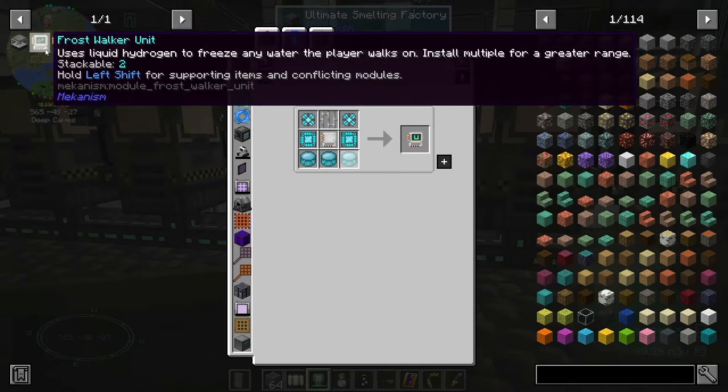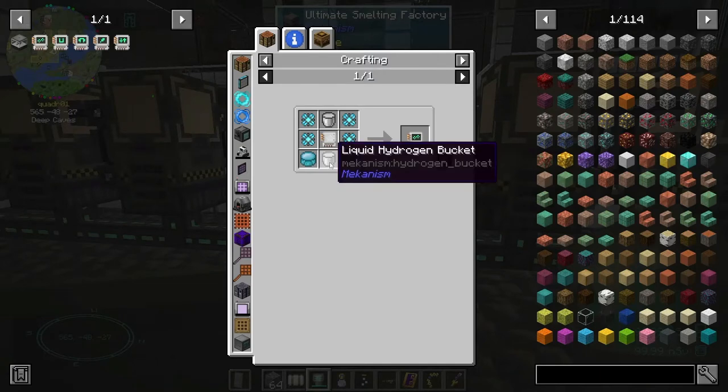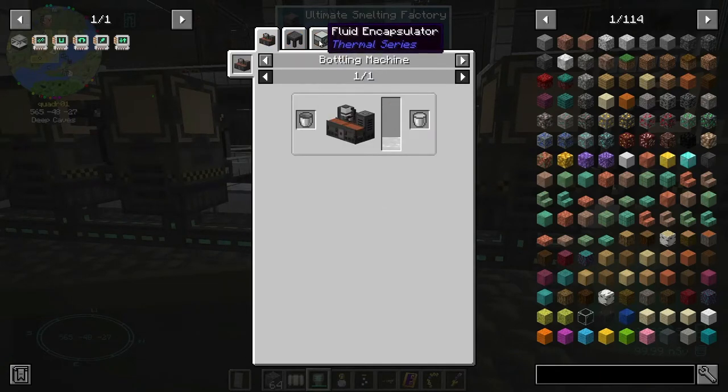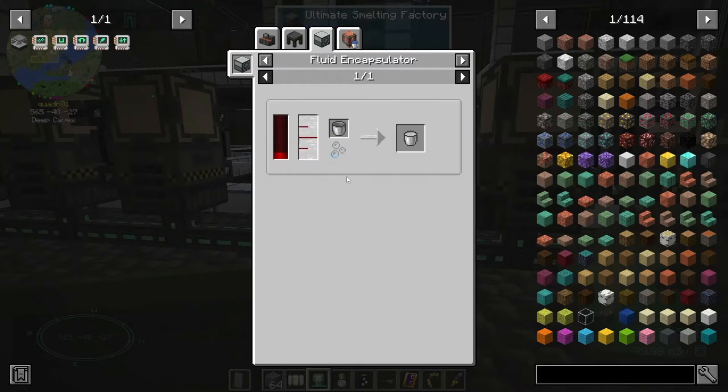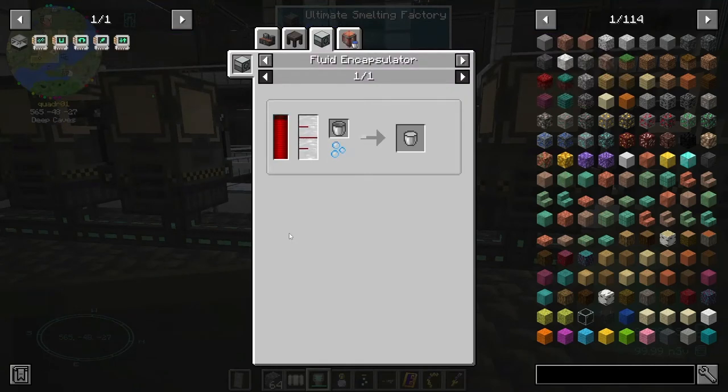And the frost walker unit - I don't have liquid hydrogen right now. That's flat. So you would actually have to get liquid hydrogen for that, but it looks pretty cool.